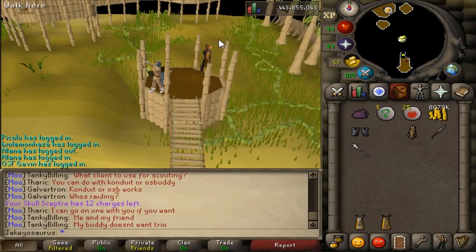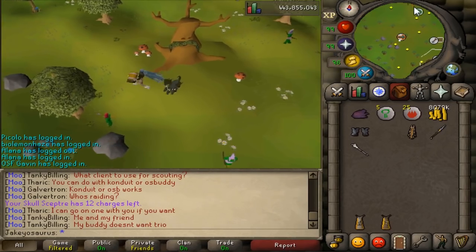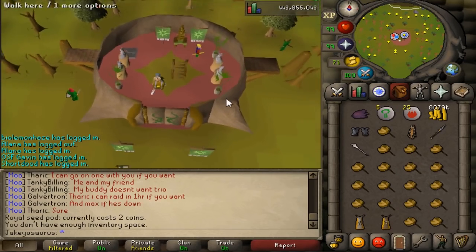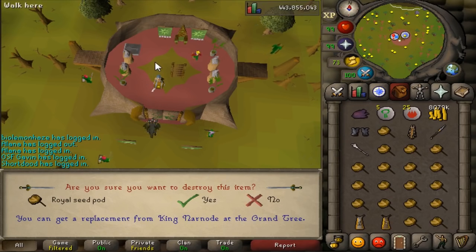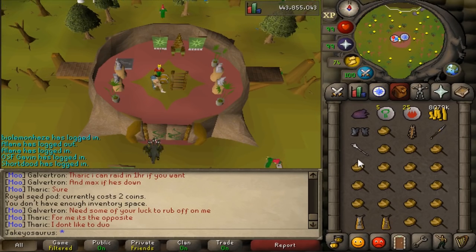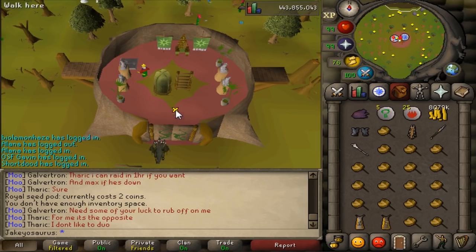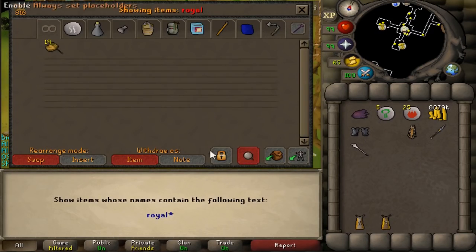We're on the way to the Gnome Stronghold to talk to King Narnode. If you didn't know, after Monkey Madness 2 you get given a Royal Seed Pod, and if you died with it you'd lose it, and you can't drop-trick to get multiple. But they've changed it so that you can just buy them — he has a store of 30 of them. When I was doing Revenants these were quite popular because they teleport you up to level 30 Wilderness, and they're an item that can teleport in your inventory. But every time you died you'd have to come back here and get a new one, but now you can just bulk buy a bunch of them and store them in your bank.